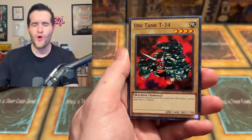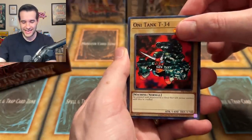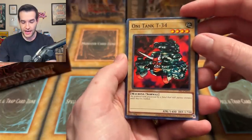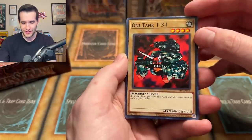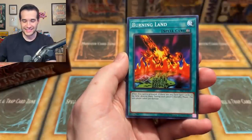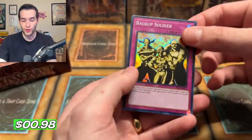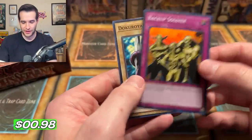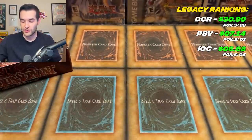Regulation of the Tribe, Oni Tank T-34 — you love to see it, check out those horns. What's the flavor text? An Armored Tank possessed by a Fiend. Science Soldier, Burning Land, Gravity Bind, and Backup Soldier — we got a super! I forgot Gravity Bind's a rare. We've already gotten two of those. Dokurorider — another foil! That's our second foil of the day and one Oni Tank T-34.